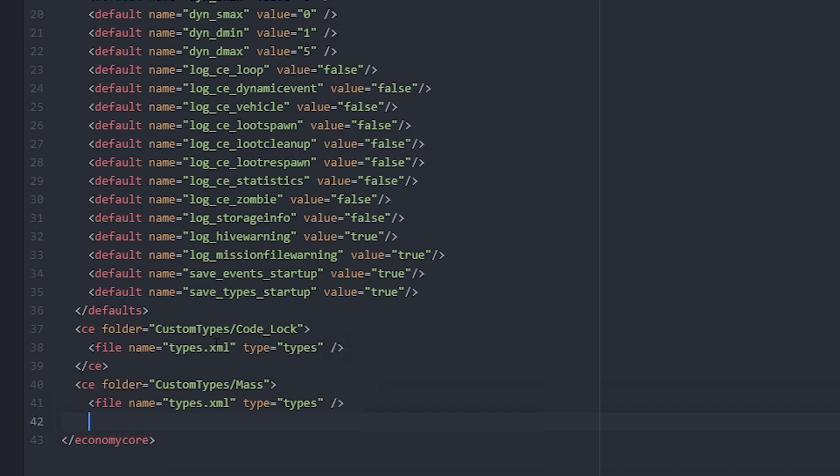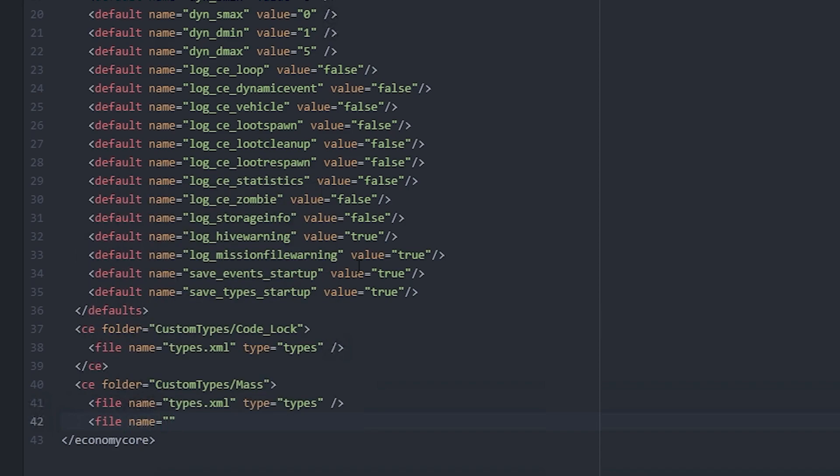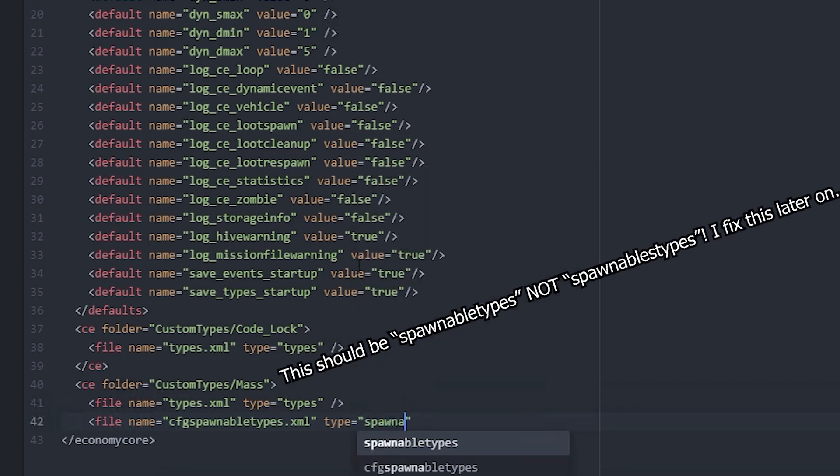Masses Mini Item Overhaul also uses a cfg spawnables.xml file, so we need to add another file entry. We'll call it 'cfg_spawnable_types.xml' — again you can name it whatever you want — and for the type we specify 'spawnables'. Then we close that file entry and end the CE tag.